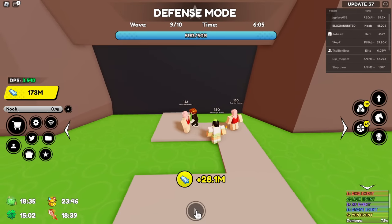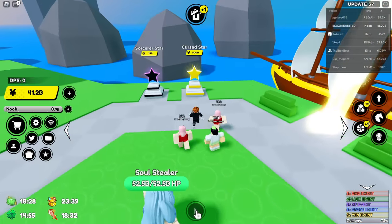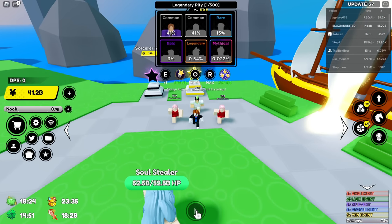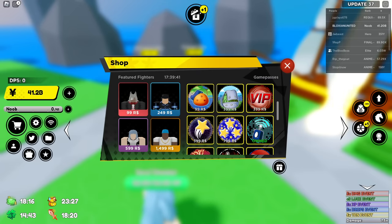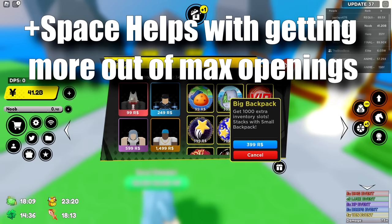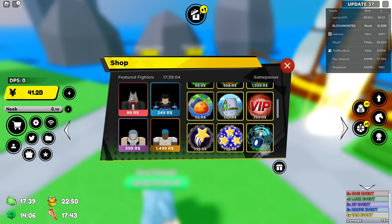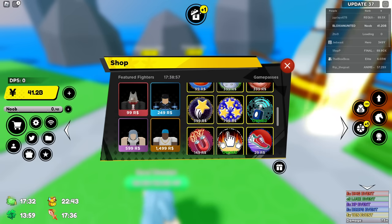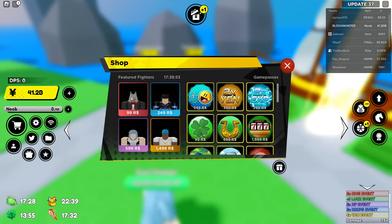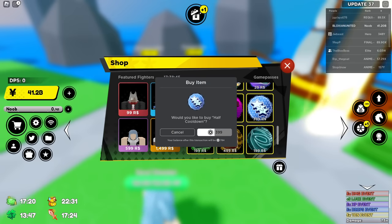I think we have enough now so I'm going to get out of the defense mode. I know I made it sound like you weren't going to need to spend any money at all, but unfortunately you are going to have to buy the big backpack game pass. I know, I know — but it'd be insane to get to the last map without spending a single dime within 30 minutes on a game with 37 updates. If you can't afford it, I'm sorry — when trading comes out I'll make another method. You don't need the half-down game pass, but I'm getting it to make this video a bit faster paced.